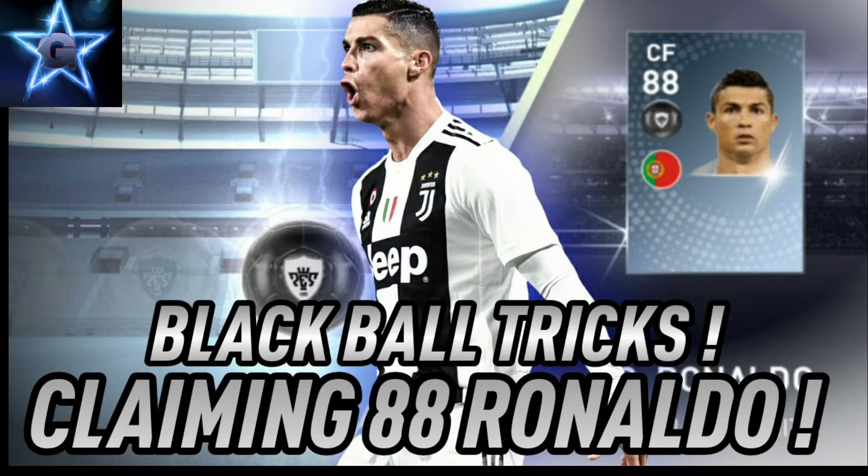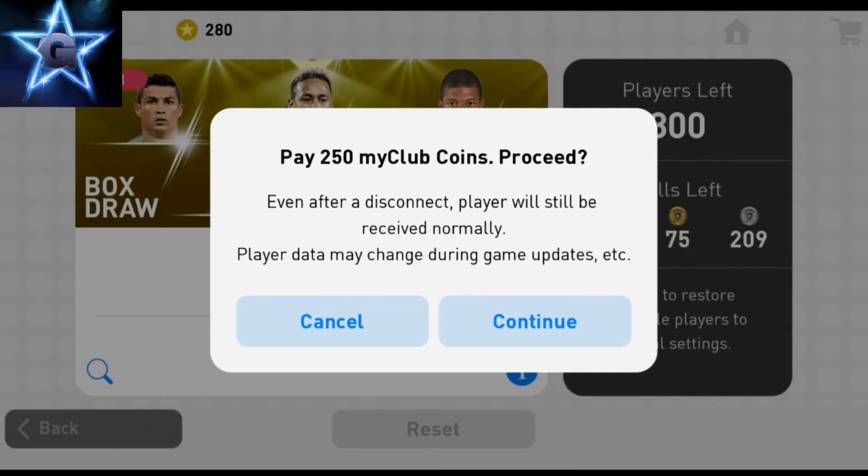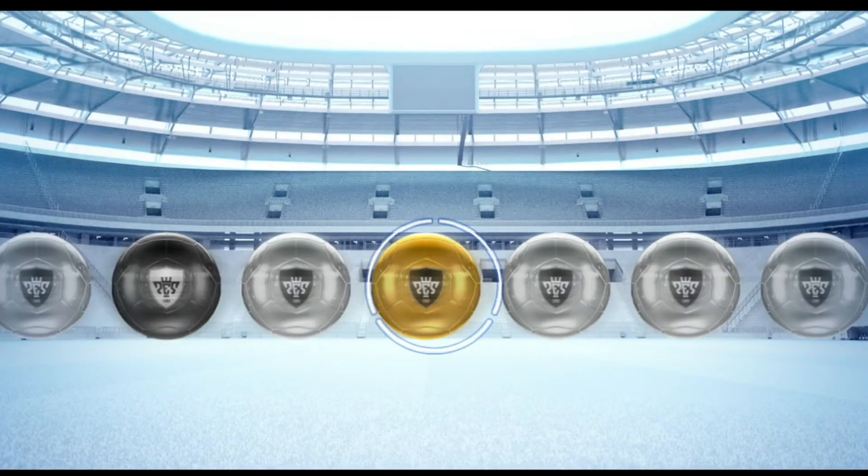For me, I'm going to show you the double gold method, which works the most. I've done six of them and five out of the six I've hit a black ball, so for me this is the most successful one. You want to be doing the box, of course — these sorts of packs. You're going to look for two gold balls together.